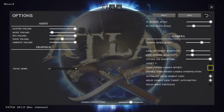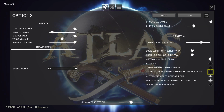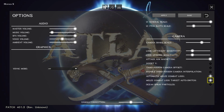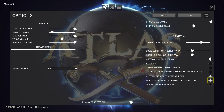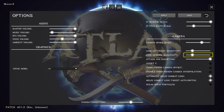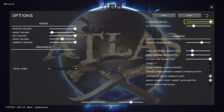Third person camera offset — that's like if you want your character a little off to the side. Disable third person camera interpolation, automatic melee combat lock, melee combat lock target auto switch, ocean spray particles, the camera sensitivity, and UI general scale.